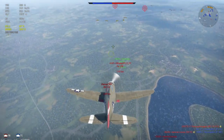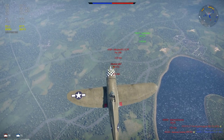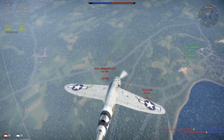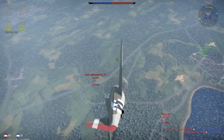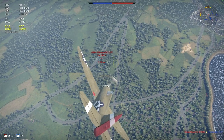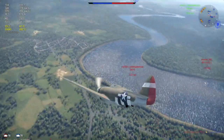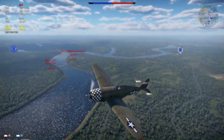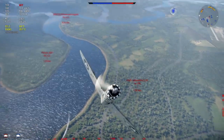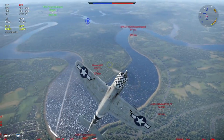You can still be very vital to your team. The maximum speed at sea level without WEP is 520 km/h, with WEP 550. At 4500 meters, 477 without WEP and 500 with WEP. And finally, at 6500 meters, you can take this plane to 458 km/h without WEP and 476 with WEP.